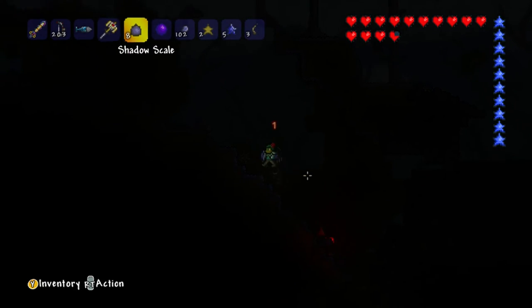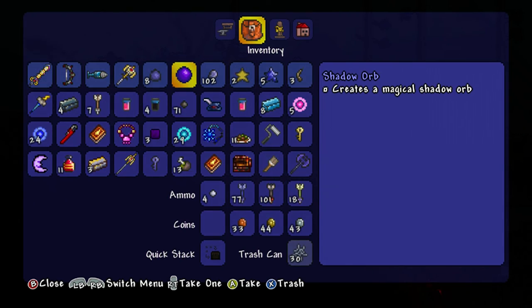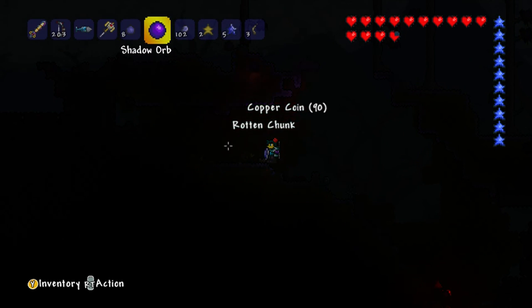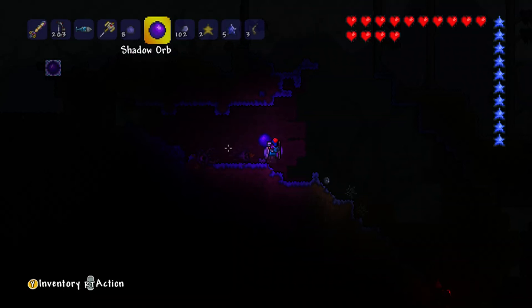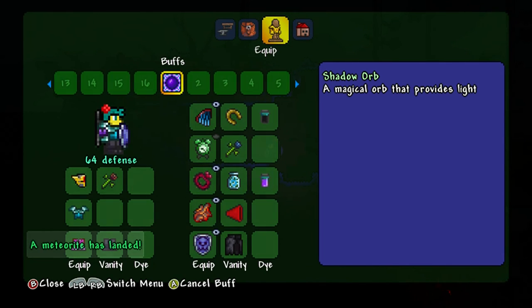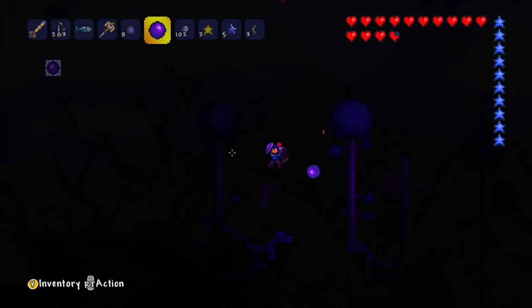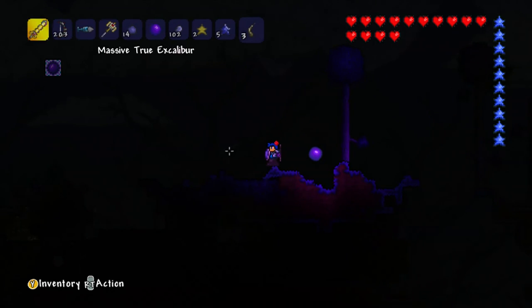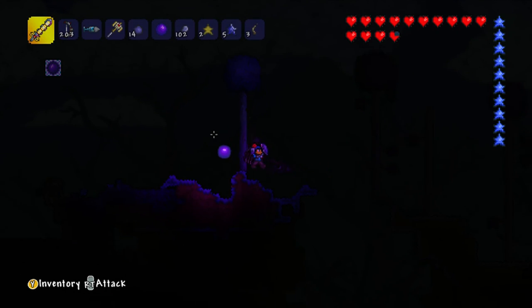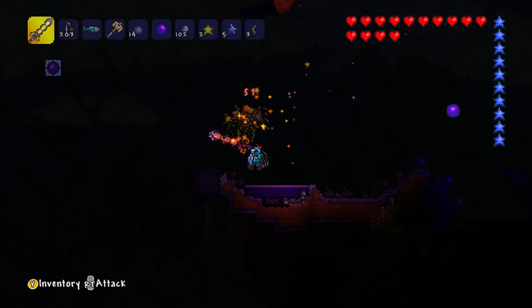The Eater of Worlds will drop demonite ore and shadow scales. The shadow orb item you receive is actually a pet that will follow you around and provide light. This is really good for when you're traveling around at night.